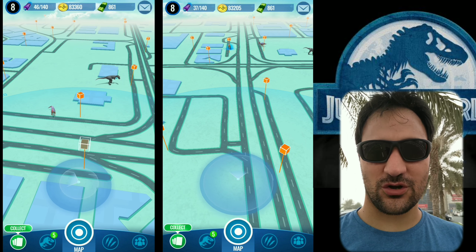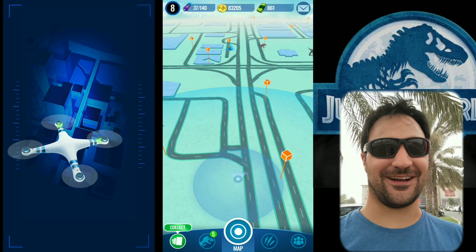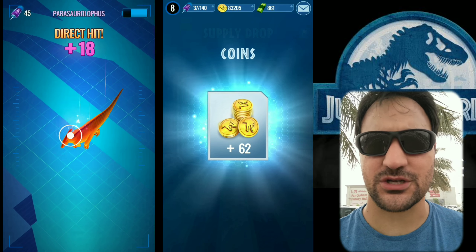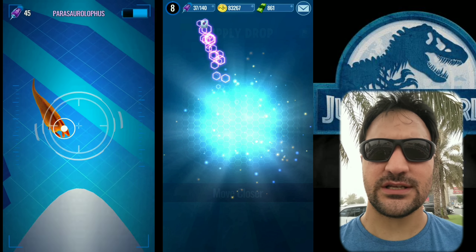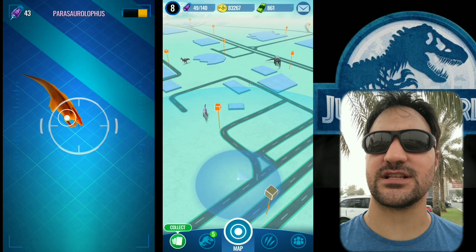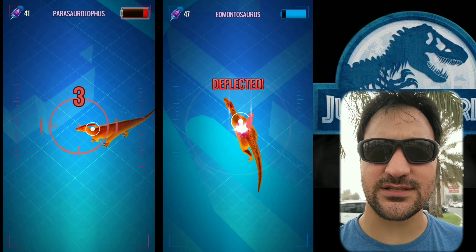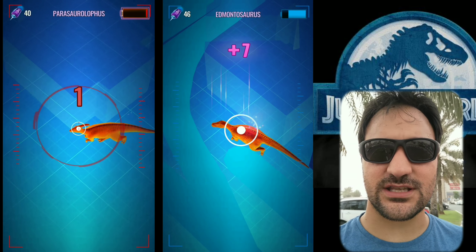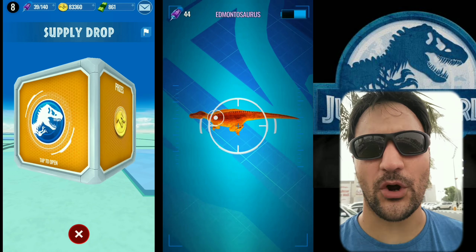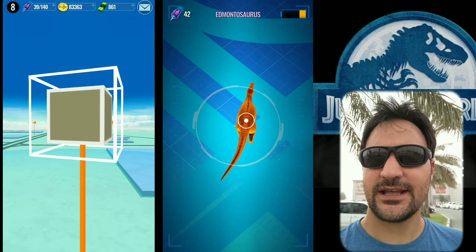Welcome guys to today's episode of Jurassic World Alive walk-around edition. Today I'll be walking around trying to see what dinosaurs I can capture, what DNA I can get since the new update has gone live. I know there's a lot more Poké stops and supply drops, so excited about that.